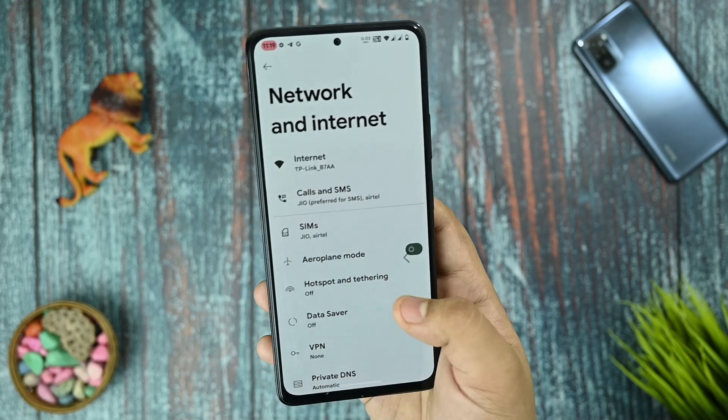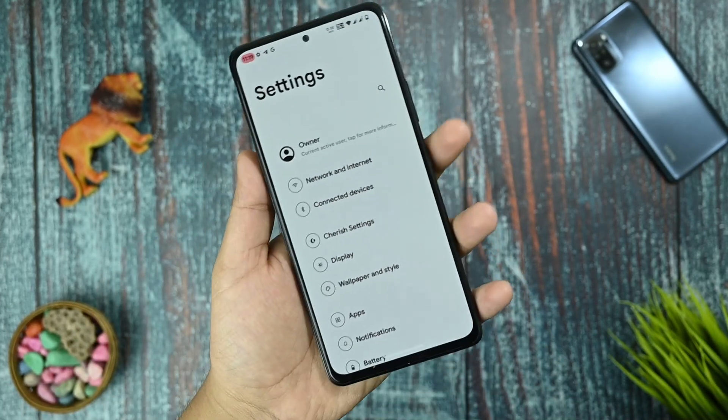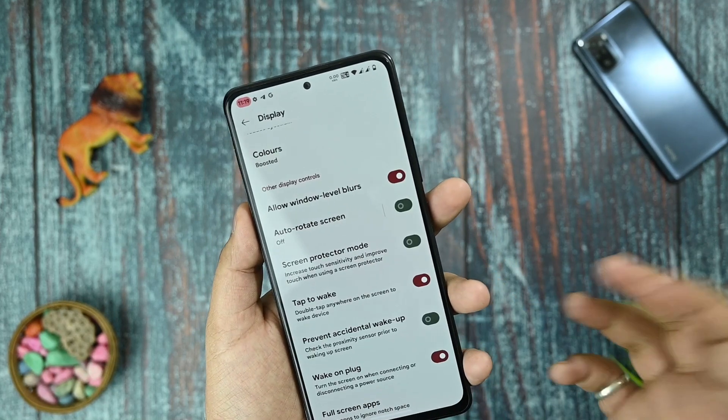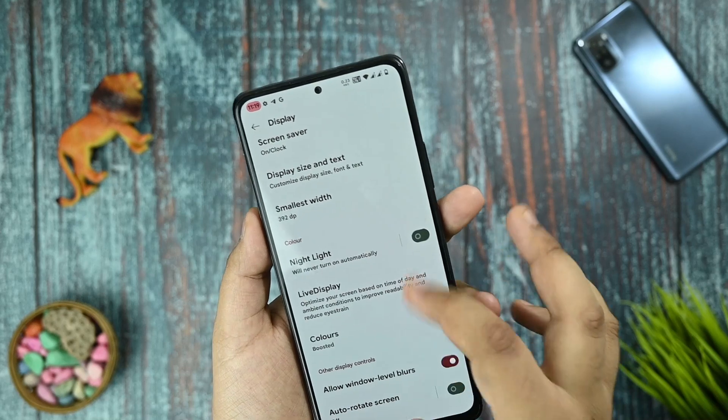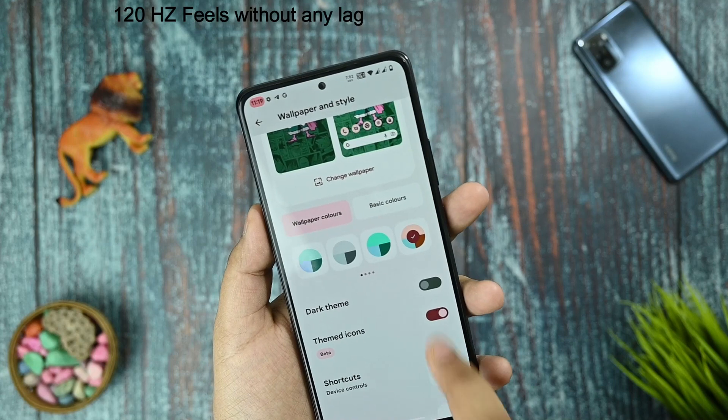You also get the Google Dialer with the announcement that the call is being recorded. Moving to the display section, there are no major new options. Wallpaper and styles are available.